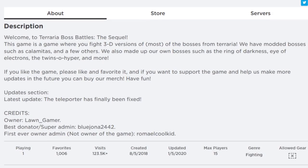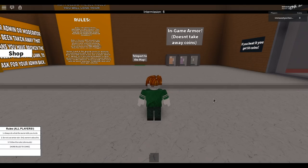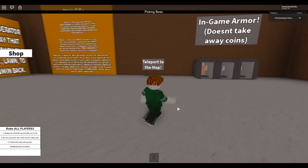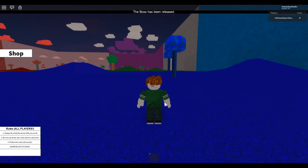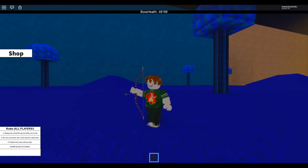Terraria Boss Battles the Sequel - you fight 3D versions of most bosses from Terraria. They have modded bosses such as Calamity and a few others - at least they know their mods. They also made up their own bosses like the Ring of Darkness, Eye of Electrons, the Twins Oh Hyper, and more. The audio is loud as hell so I had to turn it way down. Armor doesn't take away coins? Why does it say it costs coins then?